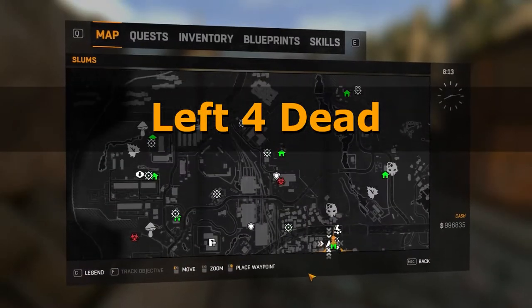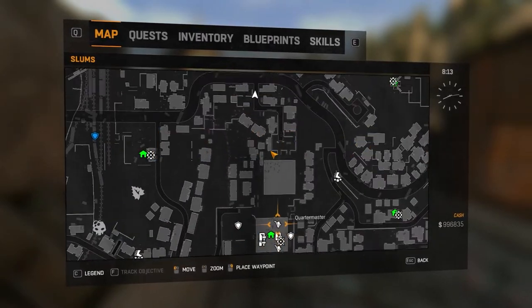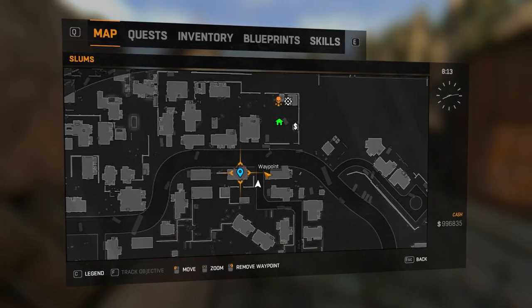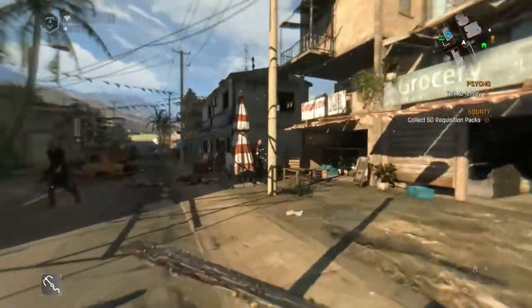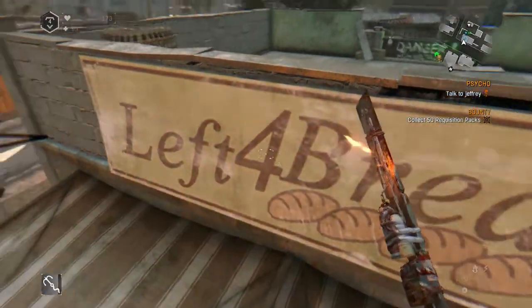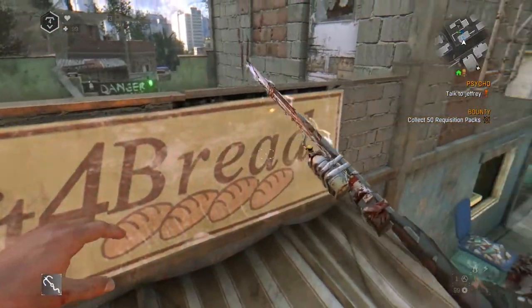Next up we have an easter egg referencing the very popular zombie game Left 4 Dead, developed by Valve. If you leave the tower, you will find this easter egg right before you reach the very first safe zone you unlock in the game. As shown in the video, over this door you will be able to find a sign that reads 'Left 4 Bread,' a reference to the Left 4 Dead series.